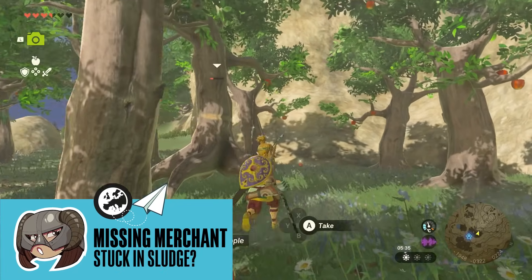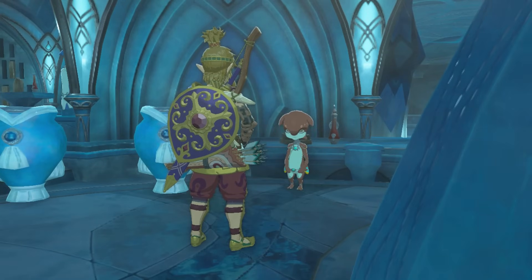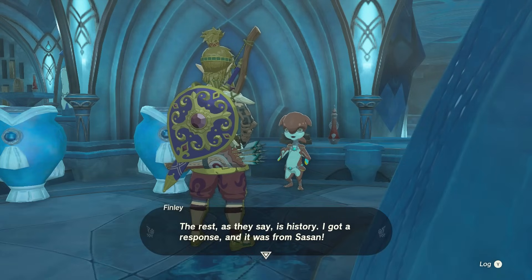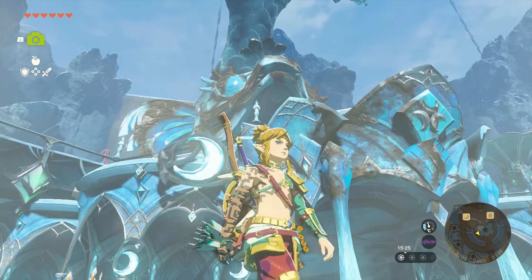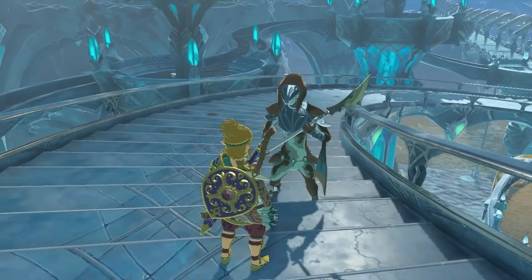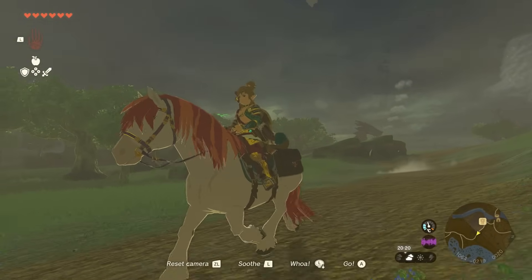In the Zora Kingdom, you'll find a child who is worried about their favourite Hylian merchant, named Sasan. It's been a while since they've turned up to the Zora Kingdom, and you can catch the kid writing a letter to find out if Sasan is okay. There are hints that the merchant might be stuck and covered in sludge somewhere, so when you're journeying around the Zora Kingdom I recommend you always have at least one splashfruit with you. I'd wager that splashfruit will work on the sludgy Sasan, wherever they are.